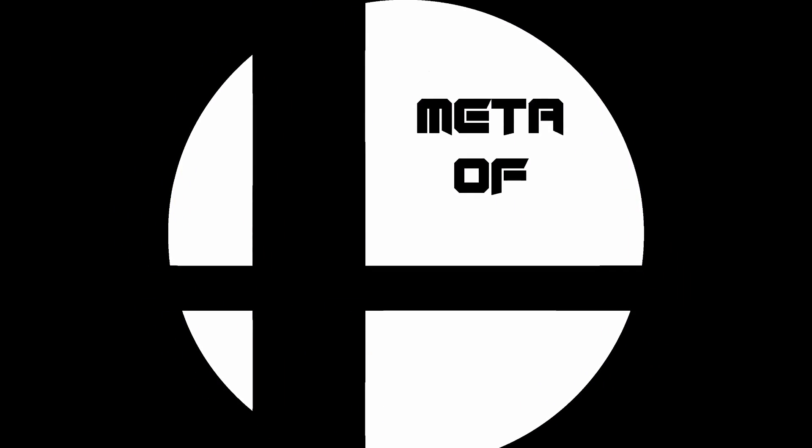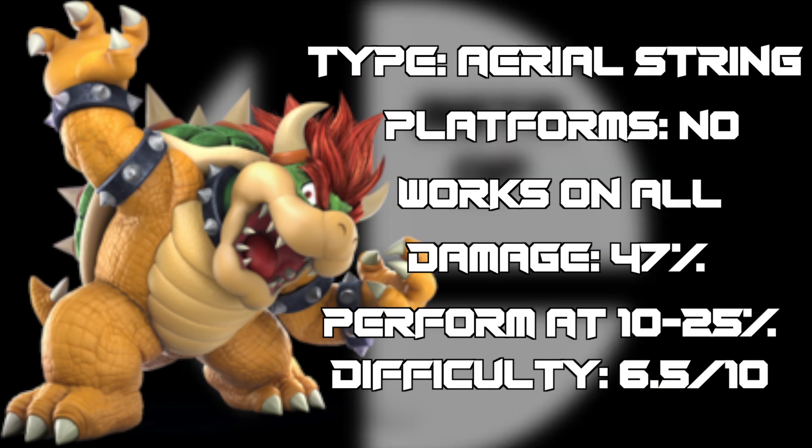In today's Nail the Trick, we're going to be covering Bowser. This is an aerial combo that does not require platforms, deals an average of 47%, works against all characters, and should be performed between 10 and 25%. This can be tricky to pull off, so I'll give it a 6.5 out of 10 for difficulty.